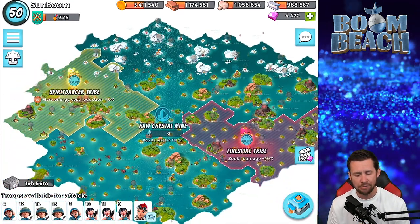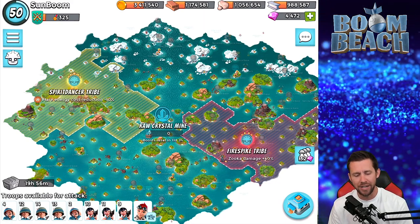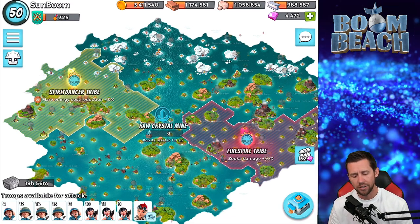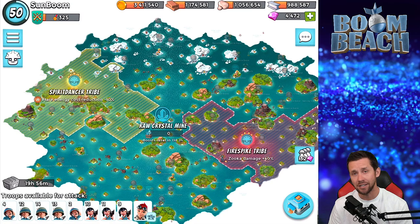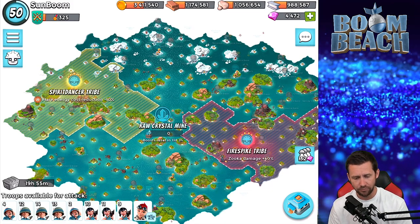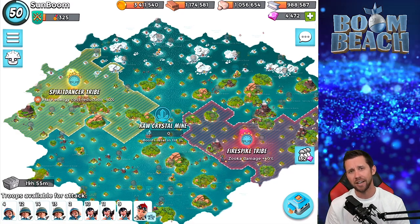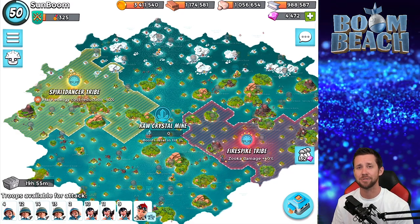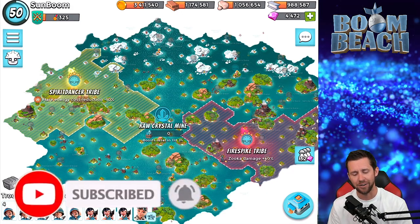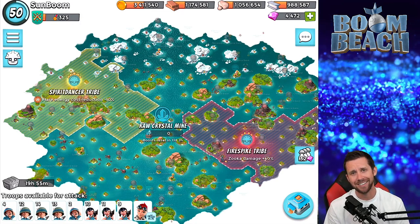So there is RZM — Rifleman Zooka Medic. That's my guide for running RZM onto a base. Look for the splash, know exactly where you want your troops to go, destroy the splash you need to open up a route, then execute like that and you guys should be good and golden. Other than that, thank you so much for watching — it's been a pleasure. I love Boom Beach. Please hit that subscribe button and that bell. Until next time, keep on booming and look forward to those warships coming out!